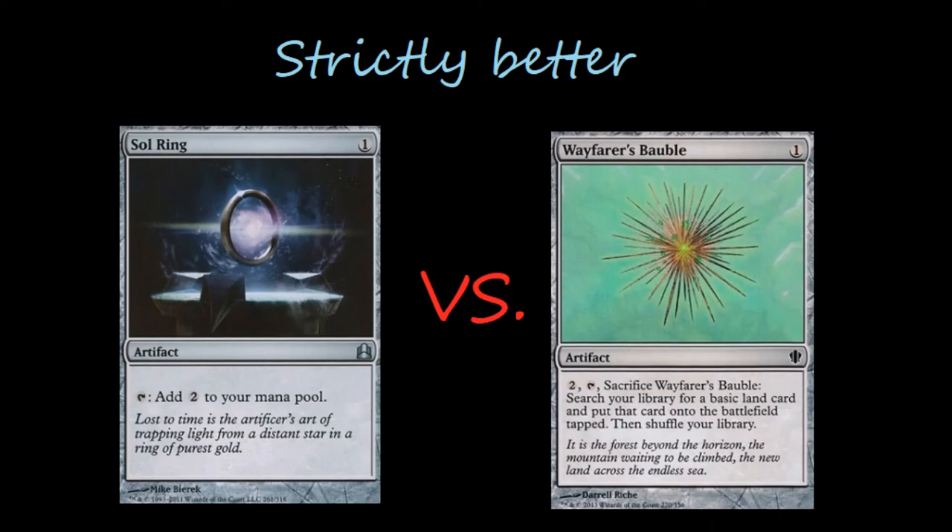Wayfarer's Bauble is a little less broken than Sol Ring in a lot of cases, and you're not as immediately targeted if you play Wayfarer's Bauble as opposed to Sol Ring. So I think there's a comparison to be made — which of these is strictly better? I don't know specifically which is strictly better; I think it's actually determined by your specific strategy. Tell me what you think: which one of these cards is strictly better, or are neither strictly better? Are they on a parallel, or are there certain decks that would want one over the other, and what decks would want both?